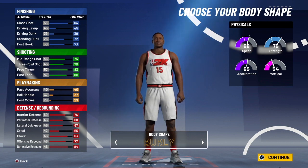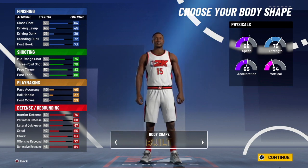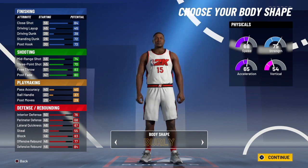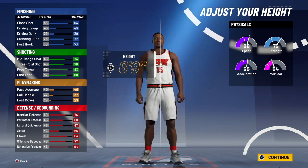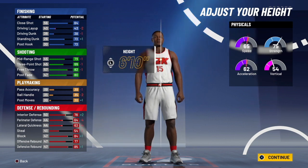For your body type, you're going to want to pick Burly. Burly is obviously the best for any big man build — it's really going to help you set those big bodies. Now this is where it gets a little tricky with height.